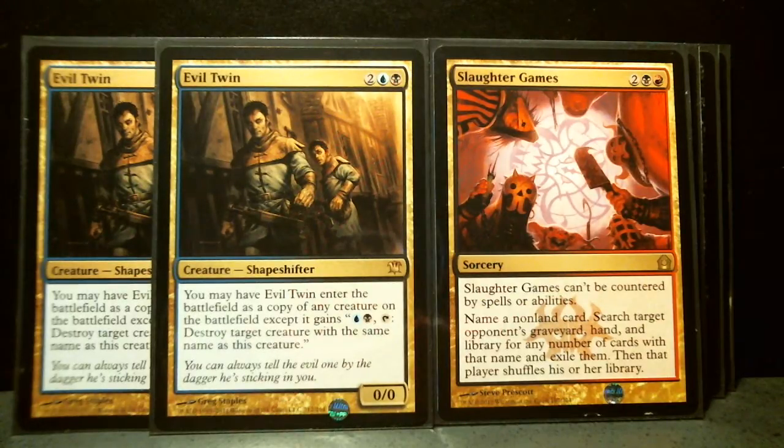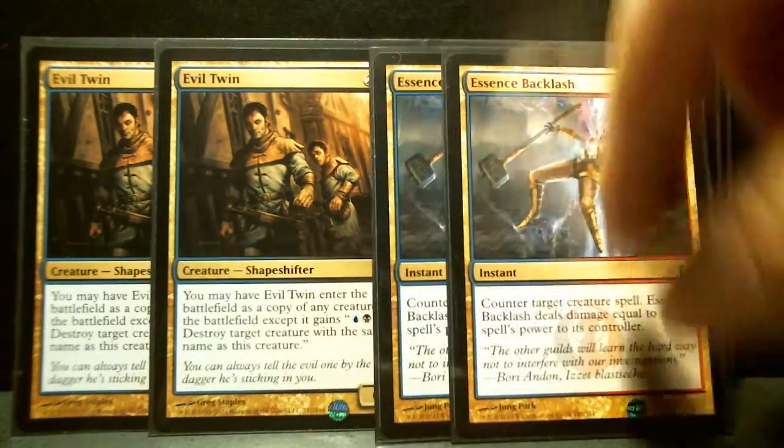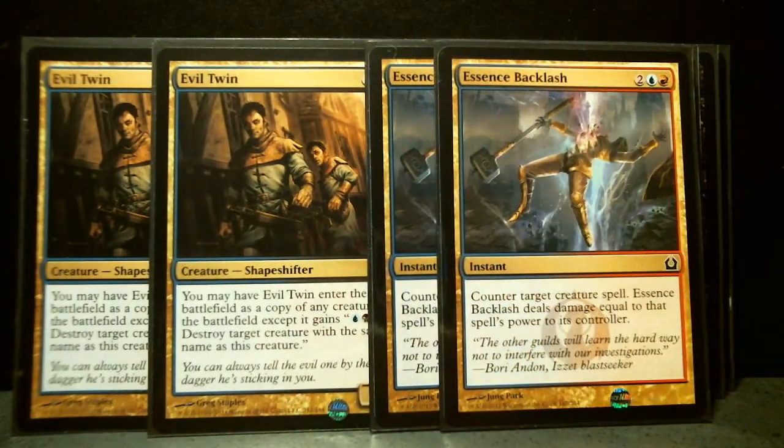Evil Twin is a demure card I've used — very interesting. Somehow it didn't get a lot of traction even though it looks like it's pretty useful. You can take one of your opponent's cards and it becomes your own; you just mimic it.